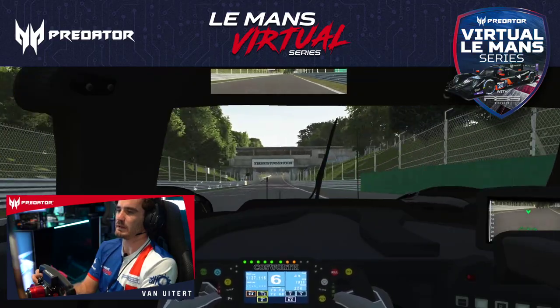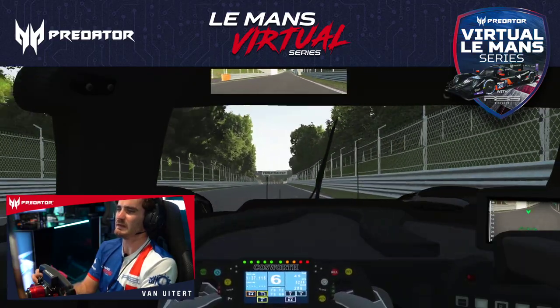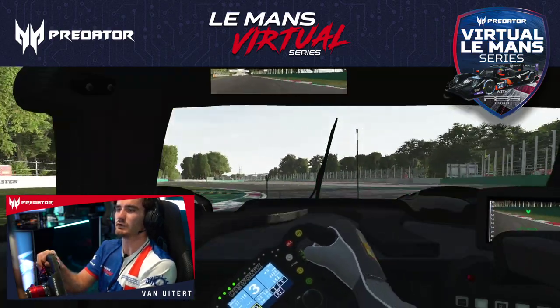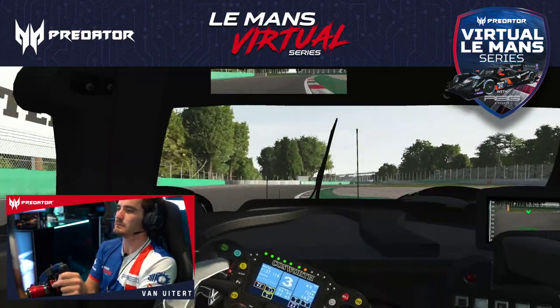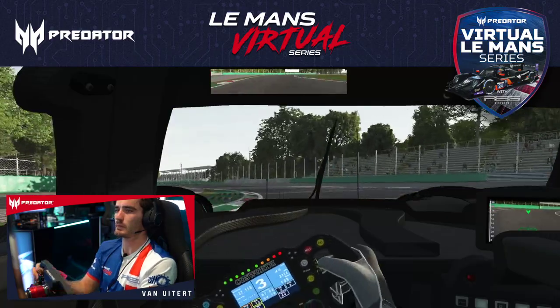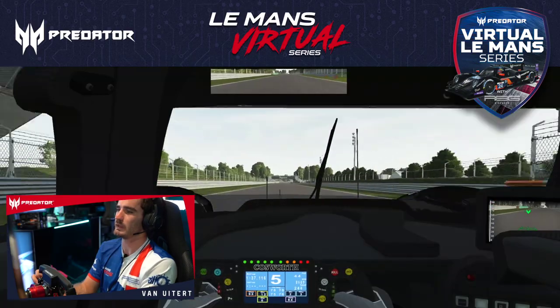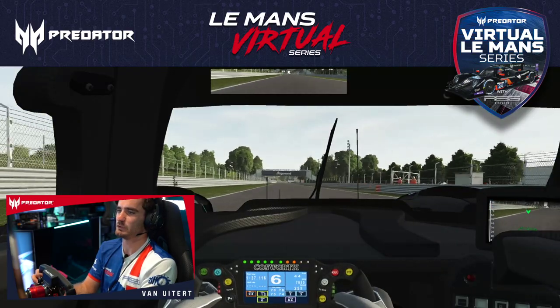Ascari is a bit of a mix — it's three corners in one basically. You want to carry some speed but also still have a good exit, and not use too much of those kerbs because they are quite high, except the last exit kerb which is pretty good to drive.